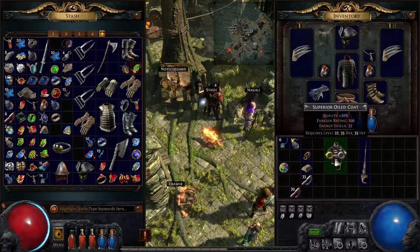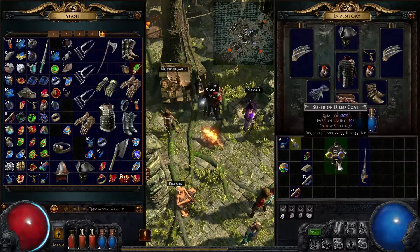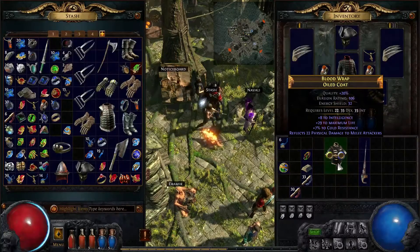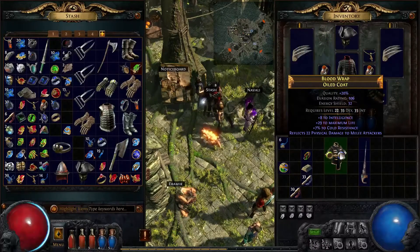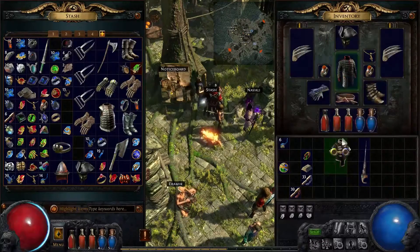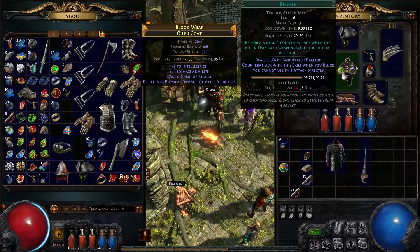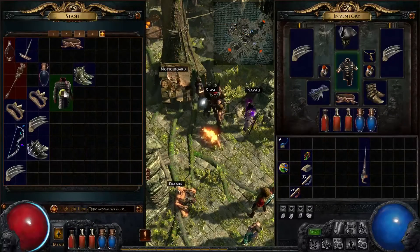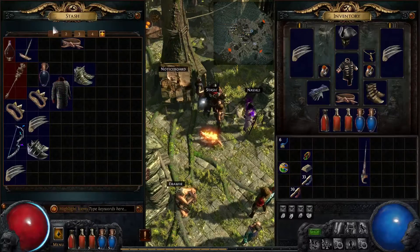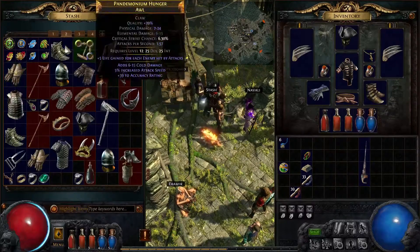You can see the value — 106 to 32 is already better than this epic gear. So now I'll use my Orb of Alchemy. Reflects 22 physical damage to melee attackers. And because I'm a hoarder, I think I'll hold on to that. Is there anything badass that I've been holding on to that I can use now?